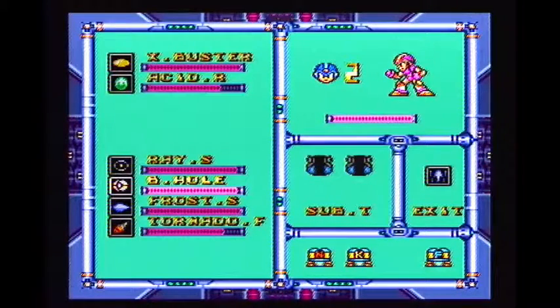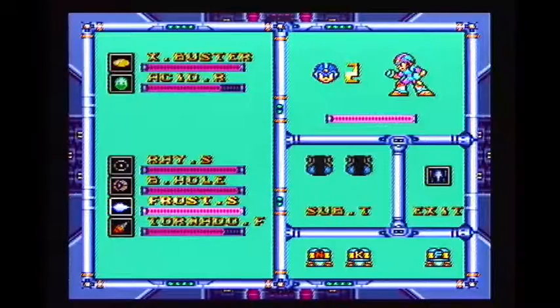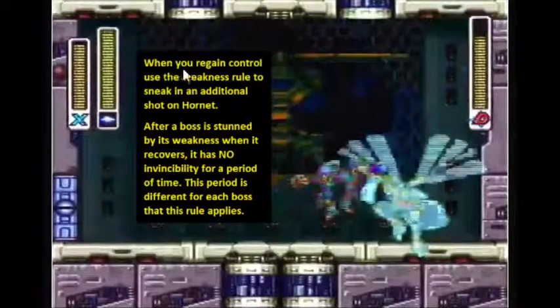We just released the charge and we've already paused, so now we're going to switch to frost shield. Now off the pause, here's what's going to happen: he is stunned and he's going to fall straight to the floor and take the six damage. I'm still moving with dash speed and what I want to do is sneak in an extra hit. There is a weakness rule in this game — whenever you hit a boss with its weakness, it has no iframes for a period of time after it comes out of its stun. It's different for each boss. He's technically vulnerable when he comes out of the stun, so I want to hit him with just one quick frost shot, then turn around and switch back to Gravity Well and fire his weakness again.